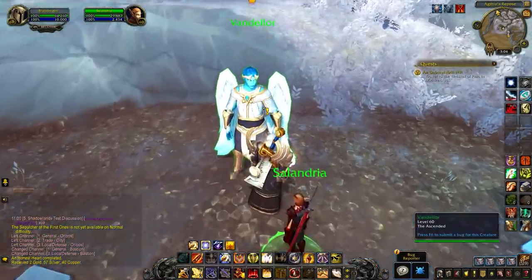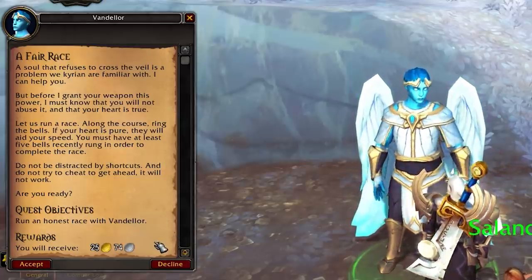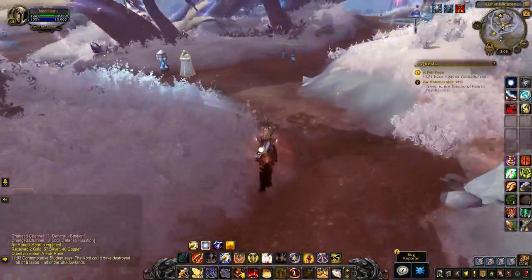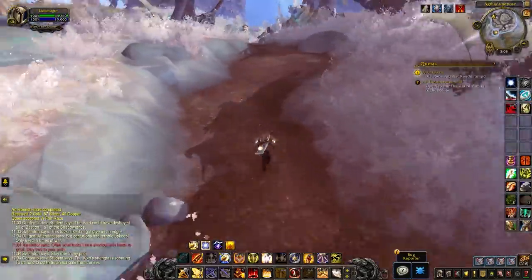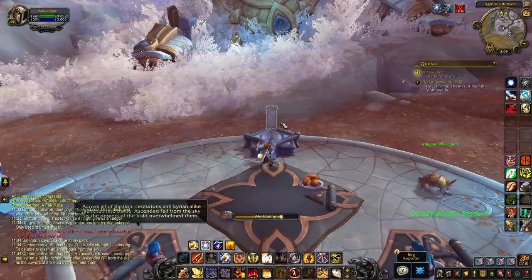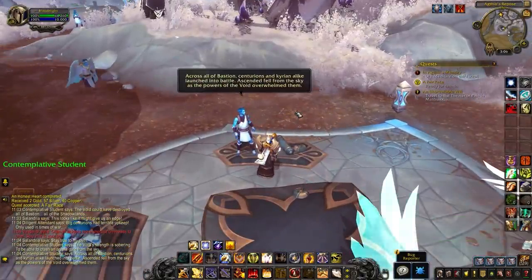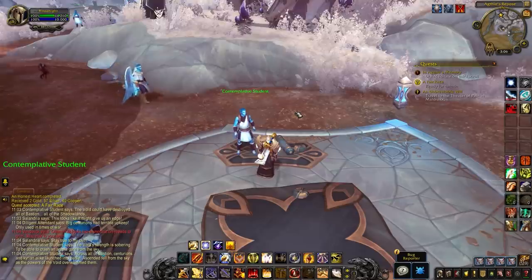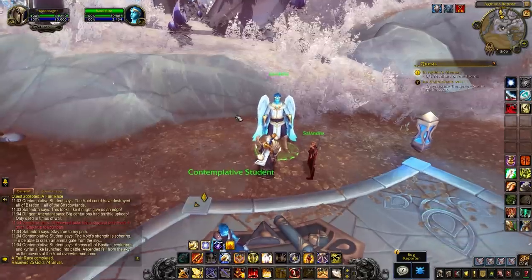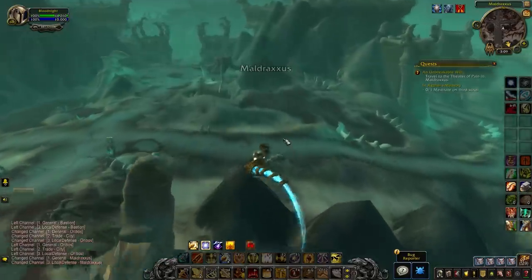Vandalor is involved in this quest and what he wants you to do is run an Honest Race - yep, there is a little race part of this quest, and it's pretty easy. Once you start the race, all you have to do is run and click the bells. Once you have five stacks of the bell buff you finish the race by returning to where you started and meditating on the scroll, which completes the quest. Once that's done, Vandalor will empower the Ransur for you and you can head to Maldraxxus for An Unbreakable Will.